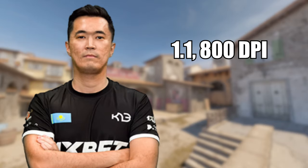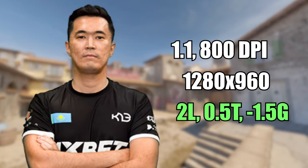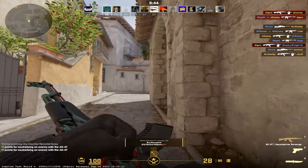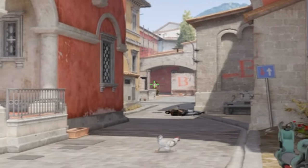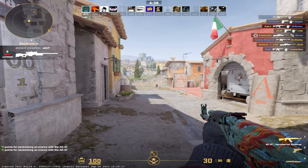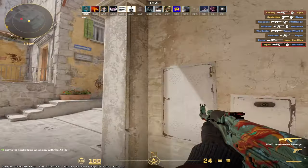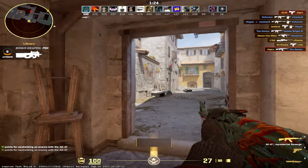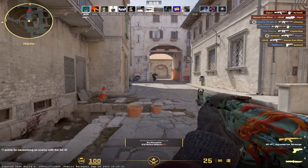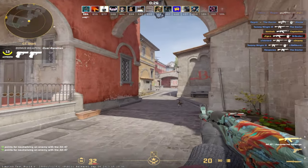Next up we have Adren, and he's actually the only person on this list who plays on 800 DPI. His sense is 1.1, he plays on 1280x960, and his crosshair is 2 length, 0.5 thickness, minus 1.5 gap, and green colour. The minus 1.5 gap was just a bit too big for my liking and messed up my aim a lot in long range fights. His sensitivity also didn't mesh well with me — it was kind of in between too fast and too slow, so I struggled to stay consistent with my flicks and readjustments. I'll have to give Adren a 4.5 out of 10.